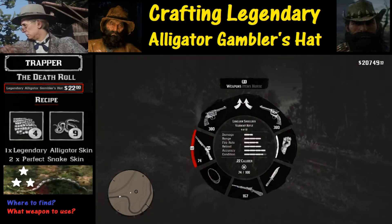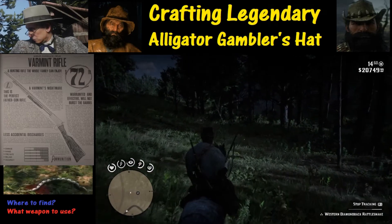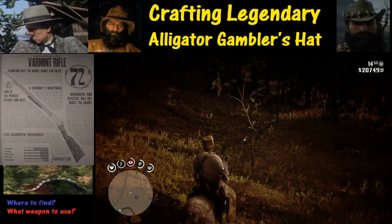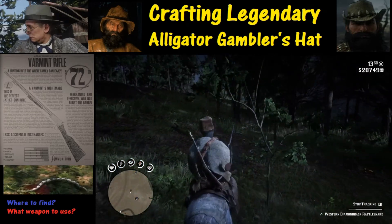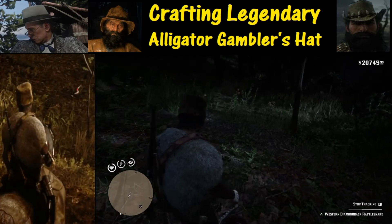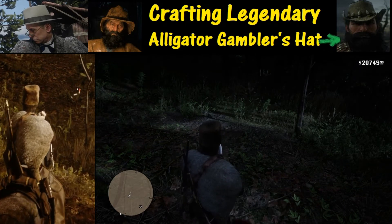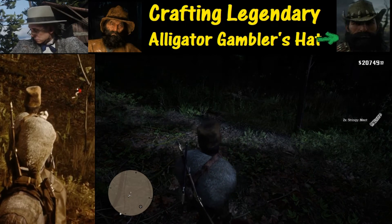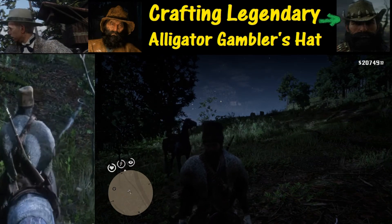Another big question is what weapon to use — here we are using the varmint rifle, and of course the tracking feature we discussed earlier so we can try to locate this thing. About half the time with snakes you have to use the tracking feature to figure out where they are. Here we're activating Deadeye, tagging it with R1, and shooting with R2. One caveat: when you go up to the snake it may only show two stars, but if you look at the replay we got a good shot with the right weapon. That's because there's a little bit of a glitch in this game — when we scan it, it shows up as a perfect snake skin, which is good because we can trade it in as a perfect snake skin.